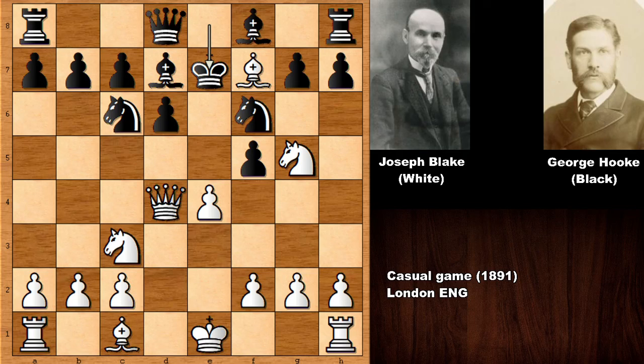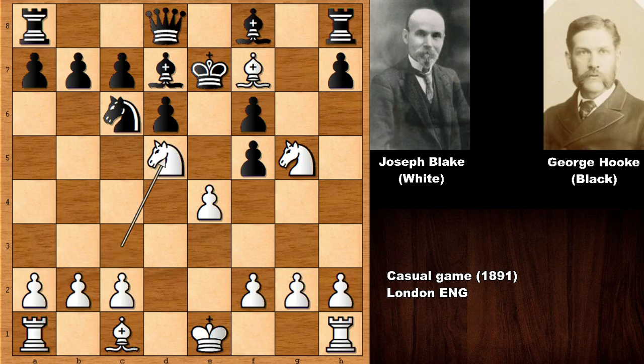Okay, so did you see the best move? According to the computer chess engine, Joseph Blake played the best move in this position, and that was queen takes on f6 — the queen sacrifice. And we are going to witness an incredible king march. So king takes queen, not pawn takes, because if pawn takes there is no escape for the king — getting checkmated.